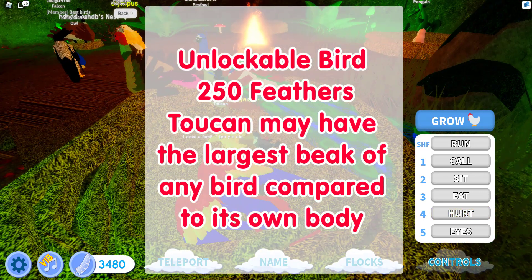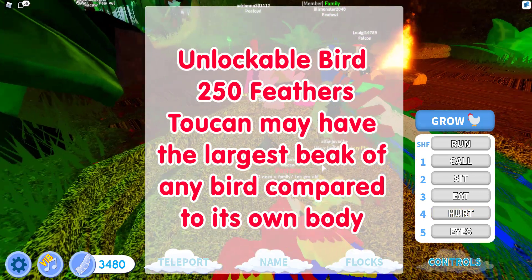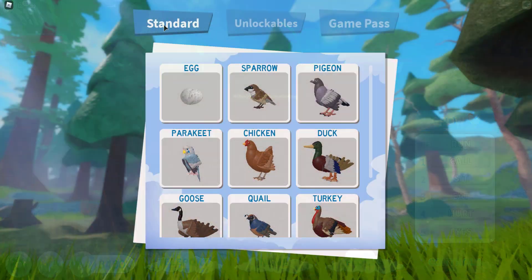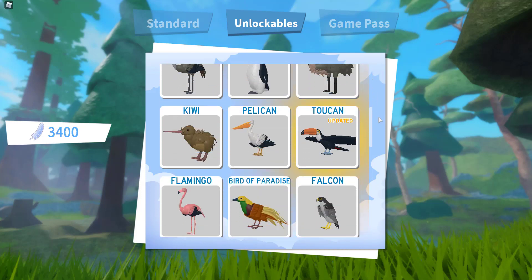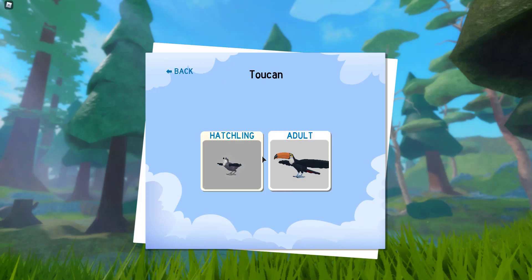Currently the Toucan is an unlockable bird which costs 250 feathers. Let's go to unlockables and scroll down a little bit. Toucan — let's click it and try out the hatchling.